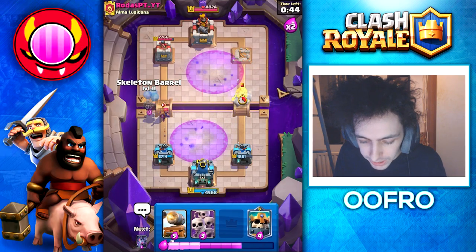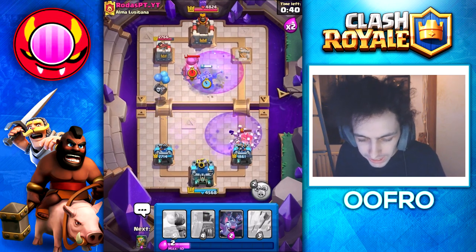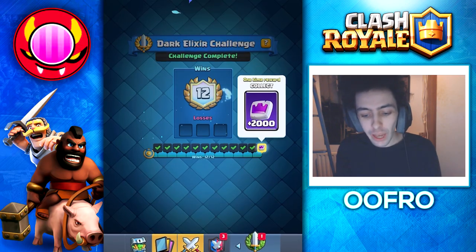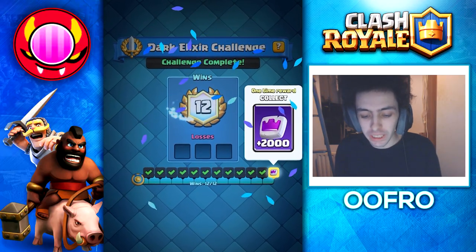Dark Goblin doesn't quite take out the Firecracker, but we do take his tower. Firecracker gets taken out. Going for a Skeleton Army on top of this Hog Rider, then a Skeleton King in the pocket — and really it's game over, nothing this guy can do. We throw him the good game and just like that, 12 and 0. A super easy deck to play, a super easy challenge.